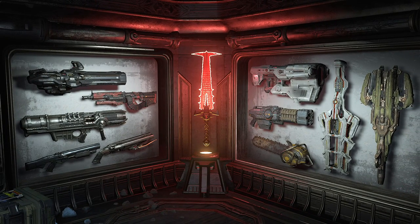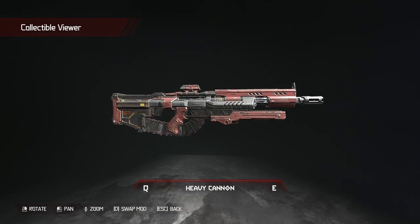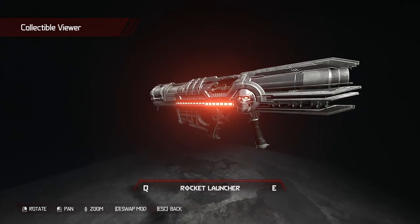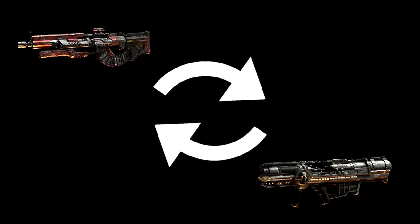Doom Eternal's arsenal is broad and incredibly powerful. Every weapon has a place and purpose inside the combat loop, and has the potential to become even stronger when the player learns how to weapon swap effectively, rotating out guns after each shot or within a series of weapon combinations. But the specific combo I see the most questions about is the sheer speed provided by the Heavy Cannon's Precision Bolt and the Rocket Launcher. This combination has the fastest swap speed between any two guns, and deals an insane amount of damage in a very short order when properly utilized.